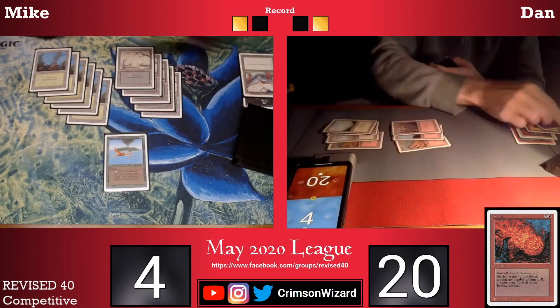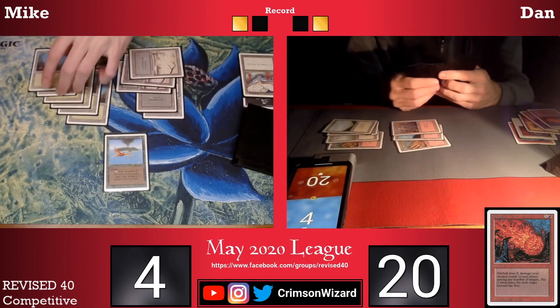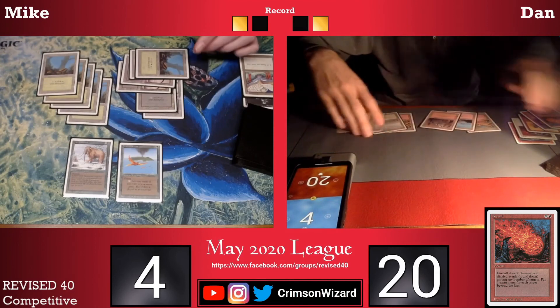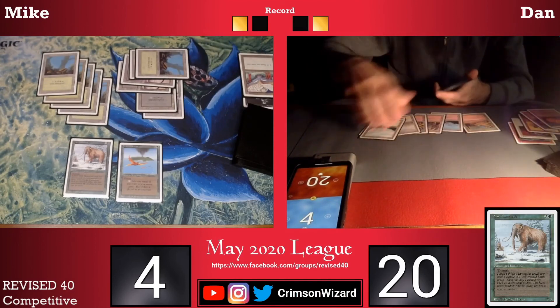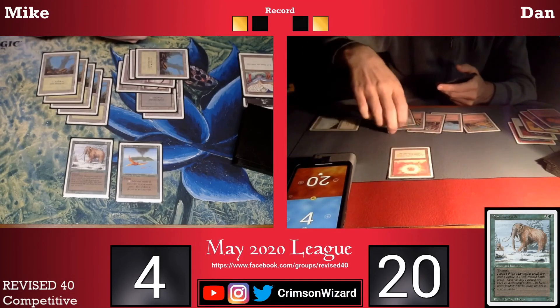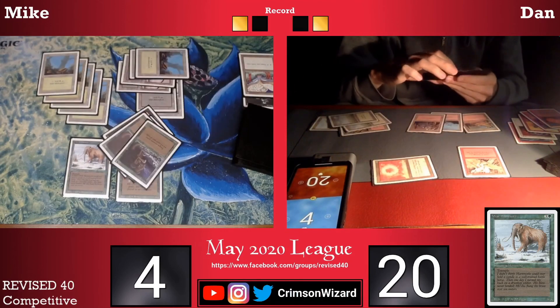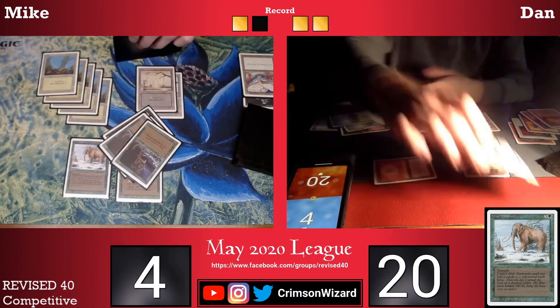Dan is pretty free to just use all of his direct damage to go straight to my life total. Dan goes for a Fireball for 6, taking me down to just 4 life, and passes the turn back. On my turn I have a War Mammoth, which is not going to be nearly enough if Dan has another Fireball. My opponent goes for a Sol Ring and an Earthquake. Earthquake is going to deal 4 damage and lock up game number three.